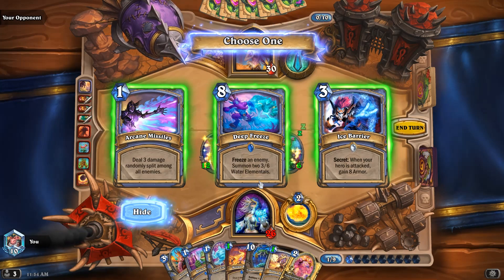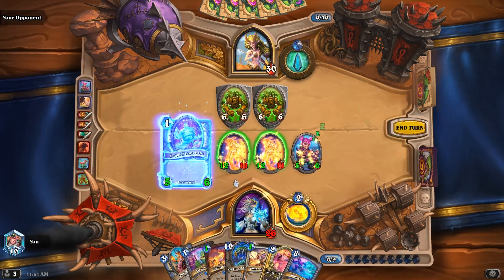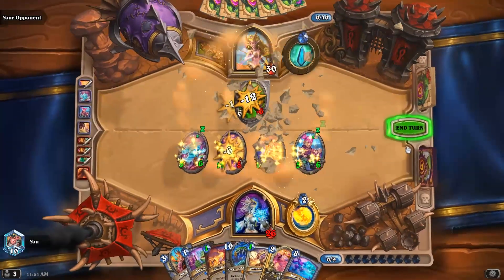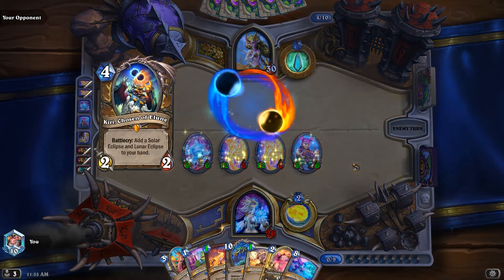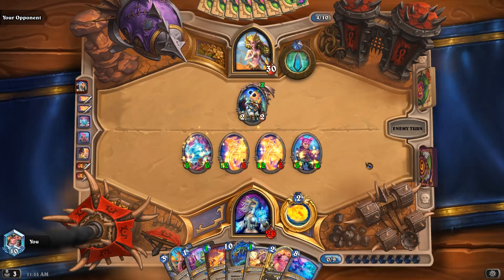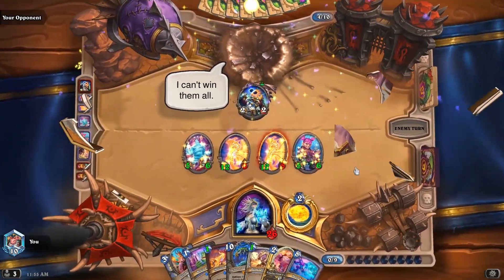Let's go with Deep Freeze — actually maybe just Arcane Missiles. I'll take Deep Freeze. Sugar Elemental, Wild Wind of Flavor. We need to cast one more spell, then we can Yogg. We got it — oh wait, we didn't get to Yogg.